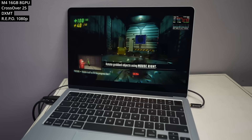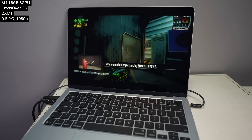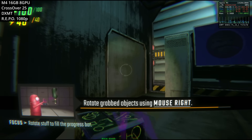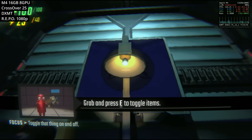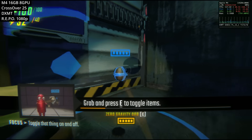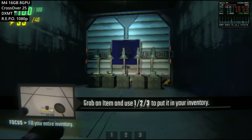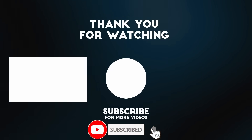Lastly, we're looking at Repo — an online multiplayer cooperative horror extraction looting game. If you've played Lethal Company, which also works through Crossover 25, you might be familiar with it. We're running this through DXMT rather than D3D Metal, and user reports show it runs substantially faster through DXMT. DXMT also supports the Steam overlay, whereas D3D Metal doesn't, which is handy for joining online multiplayer games. That's my list of games running on the MacBook Air M4 — leave a comment to request others, and maybe I'll do a part three.